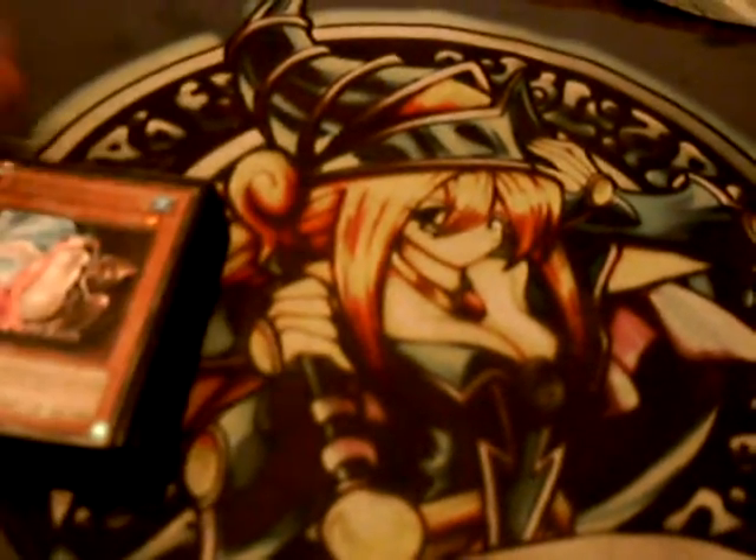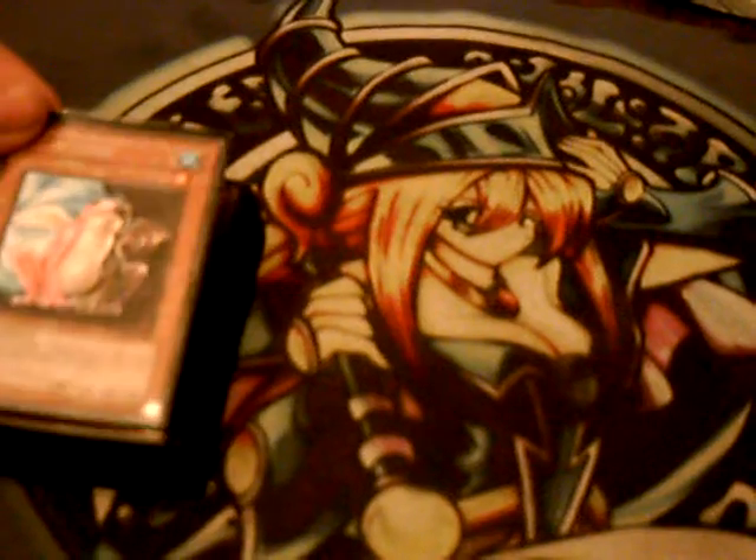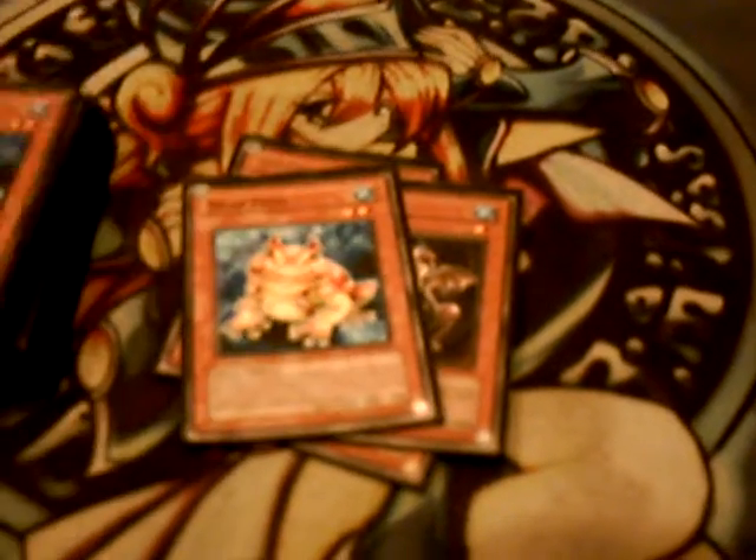So far I've got just the regular old Froggy Monarch engine — the Subsa Toads and Swap Frogs, which all let you thin your deck, allowing you to draw Monarchs quicker. And Swap Frog returning your Monarchs for multiple uses of the same card.